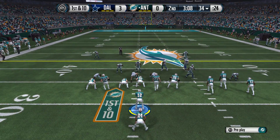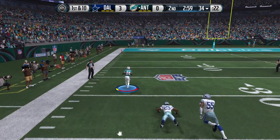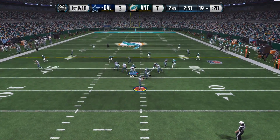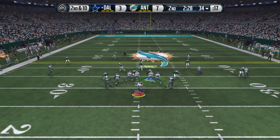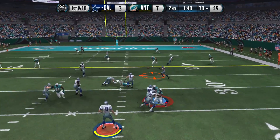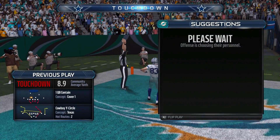Antonio Brown gets targeted again and is left wide open — he beats the safety with a spin move for a touchdown on his debut. With two minutes left in the half, my opponent driving with Troy Aikman moves the chains, and despite me nearly getting a pick, Wes Welker scores to tie things up going into halftime.